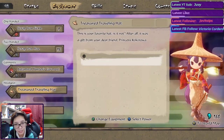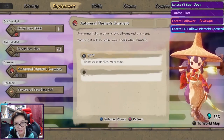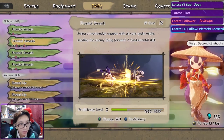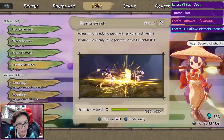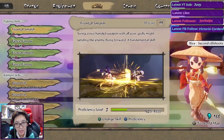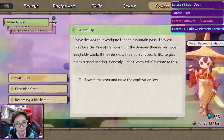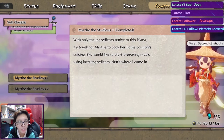Let's equip our brand new skill. Still need a little more meat to unlock the power on some things. I'm wondering where Fierce Furrow goes — I'll slot it in there. Proficiency for Frontal Smash is already at level two. As for our quests, we've only managed to finish two sub-quests so far.